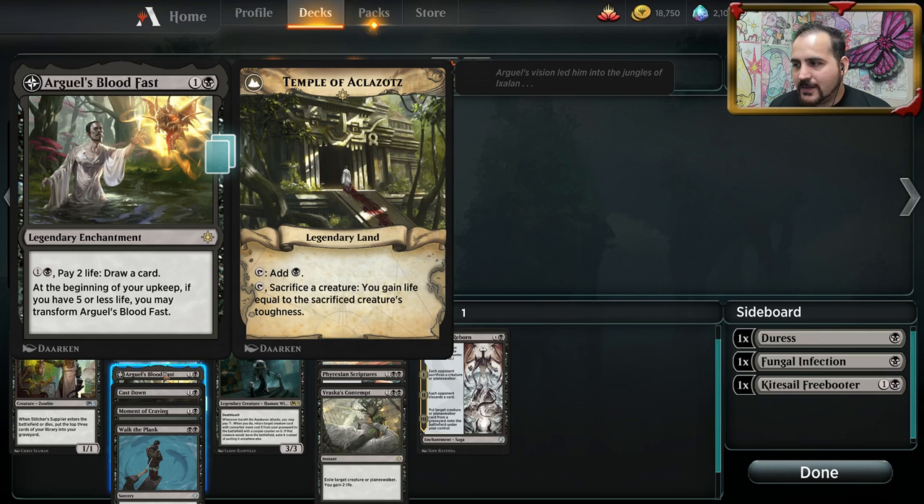Arguel's Blood Fast — like I said about Search for Azcanta with my mono blue list, there's going to be a lot of incidental artifact and enchantment hate in the rotation when it happens. But Arguel's Blood Fast is just stupid good. You'd be foolish not to play at least one or two copies in the main or sideboard if you've got black in your colors, unless you're just full-blown black aggro as low to the ground as possible. This card will for sure see play, and I'm pretty sure it'll start seeing play in other formats when people realize how strong it truly is.